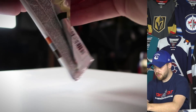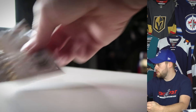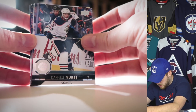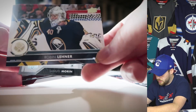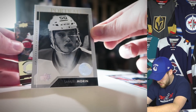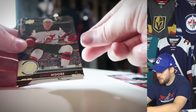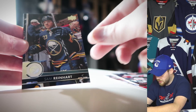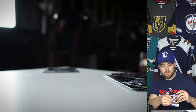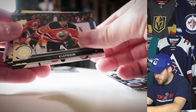Going through this as quickly as possible. We got Nurse, Robin Lehner, Samuel Moore, and a UD Portraits rookie — wow, pretty good pull in the first pack. Second pack: John Moore, Sam Reinhart — not bad. Another UD Portraits rookie card in pack two as well.